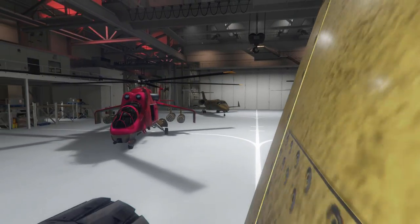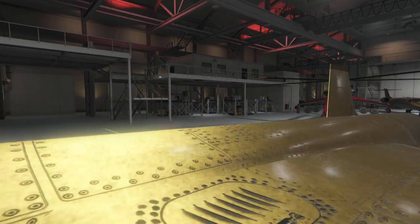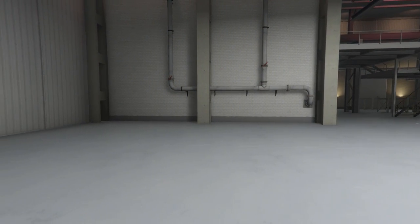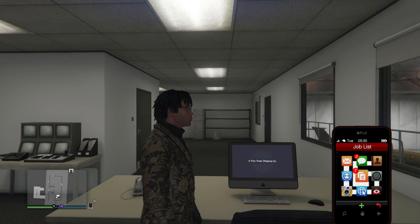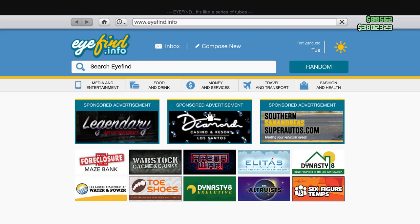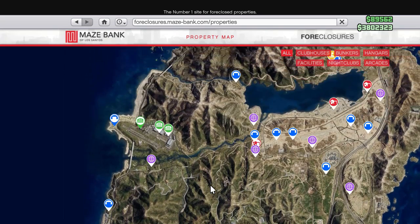If you're looking to pick up a hangar, right now is the perfect time as hangars are 50% off until May 28th. To get a hangar, go up on the D-pad to bring up your phone, then go to Maze Bank Foreclosures. You can find it through the Money and Services tabs — click 'Enter Site.'